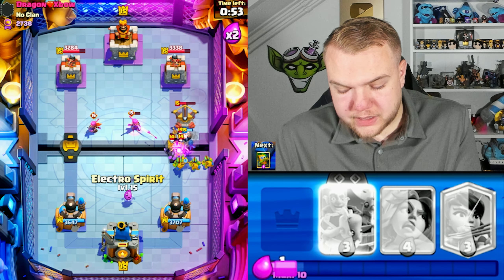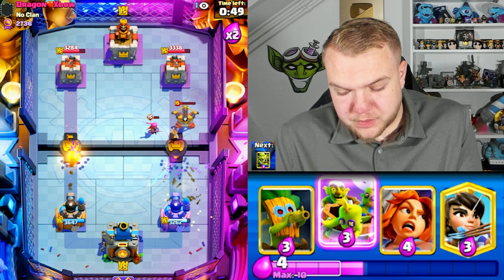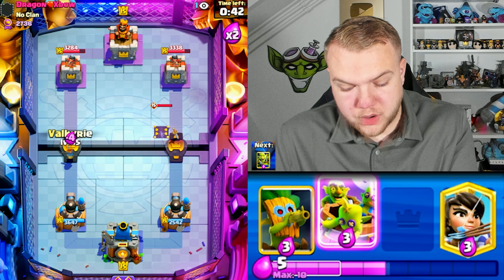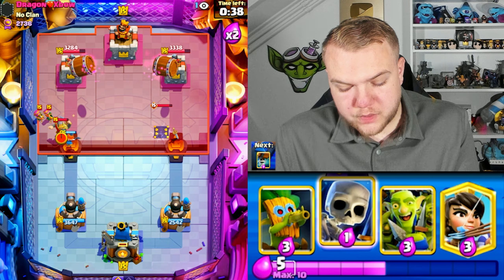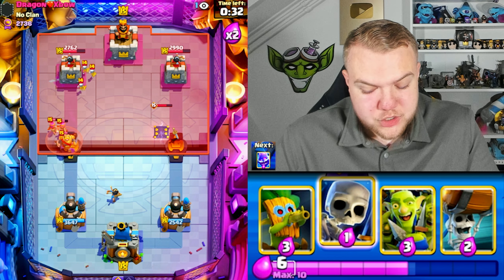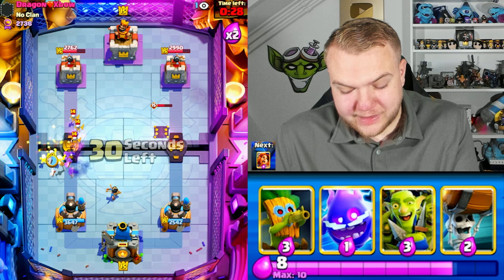Skeletons, wall breakers, electro spirit in the middle — he ends up going lock and XBow and gets a lock on the tower. He doesn't have log in cycle now — let's try valkyrie plus goblin barrel. He goes with a knight as well; the goblin barrel might get some chip damage and then I'll go princess. Damage-wise it's not looking bad for us.